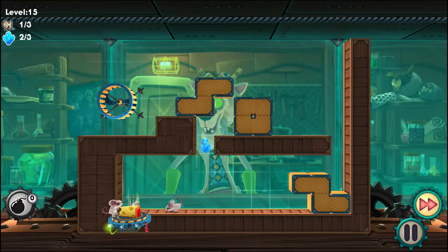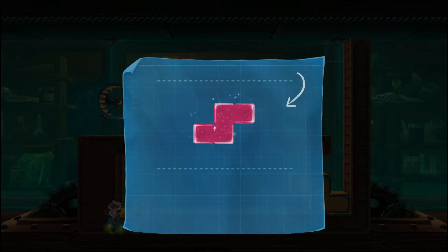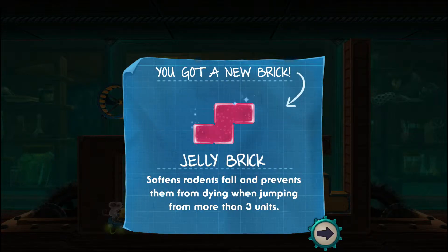We missed a couple crystals in between guys, but there you go — 15 levels of MouseCraft. There's a jelly brick — it softens rodents' falls and prevents them from dying when falling more than three units. Anyway guys, that is MouseCraft on the PS4. For a free PS Plus game you can't complain — it's a nice little addition, definitely worth a download especially if you have kids for a family night. It's fun, well worth your free download. Like, comment, share, and subscribe — let me know what you want to see me play next. Talk to you next time, goodbye everyone!